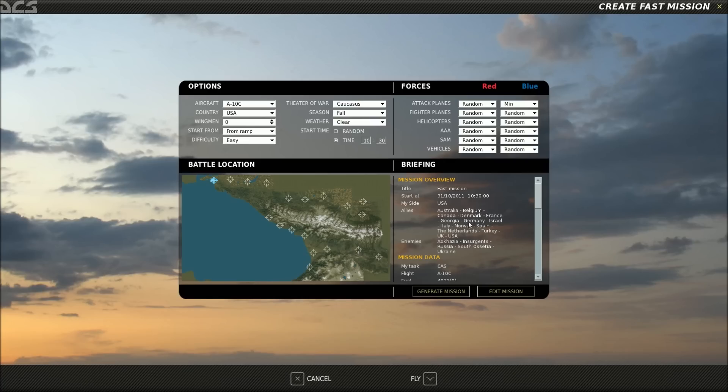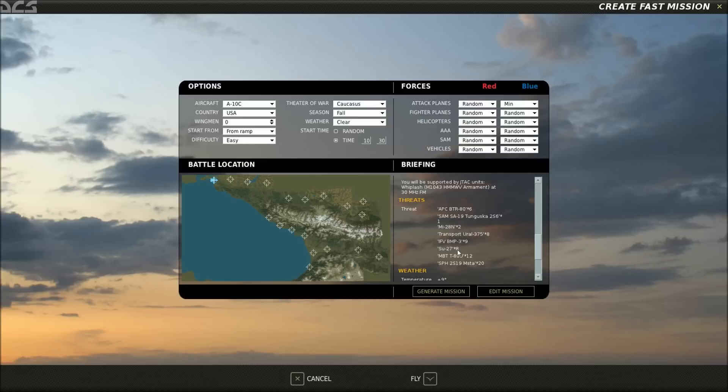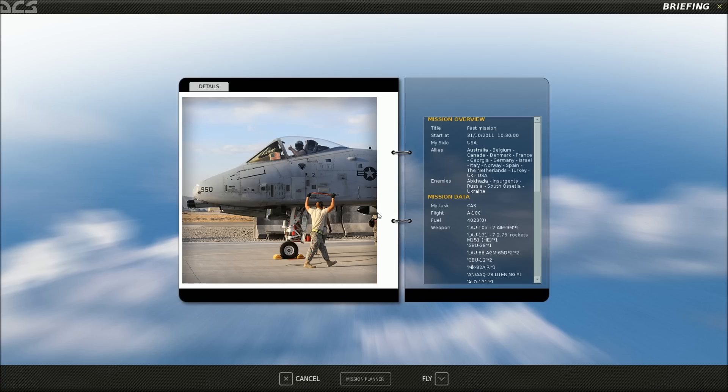This shows us our allies and our enemies. We've got insurgents, yada yada. This shows our weapons. Close air support will always be our task as long as I fly a ground attack airplane. We're going to provide support to friendly forces in contact with the enemy, and we'll have a JTAC under the call sign of Whiplash. We need to inflict maximum damage on the enemy forces. This shows our threats — eight SU-27s. That means we're not getting off the ground today.